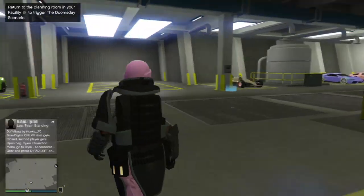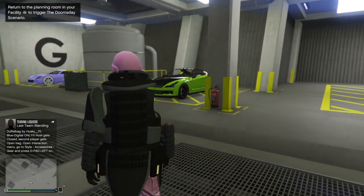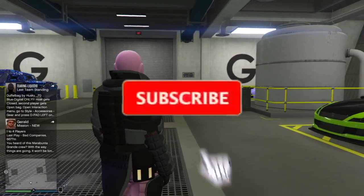Welcome back to another video on the channel. In today's video I'm going to be showing you guys this new solar money glitch where you can sell an Elegy for 904k.